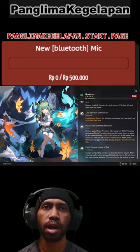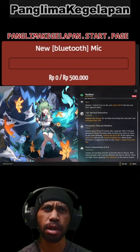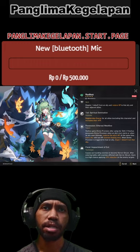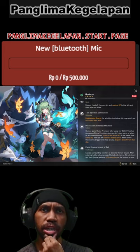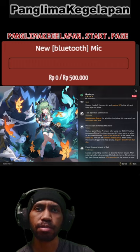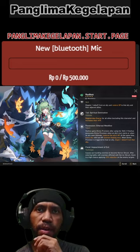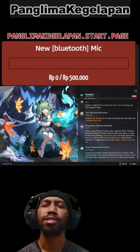Ultimate: Regenerate energy for all allies, excluding this character, and increase their attack. Talent: Hua Hua gains defense provision after using her skill. If Hua Hua possesses defense provision when an ally's turn starts or when an ally uses their ultimate, restore the ally's HP. At the same time, every ally with low HP percentage heals once. When defense provision is triggered to heal an ally, dispel one debuff from that ally. She absolutely handles debuffs, man.